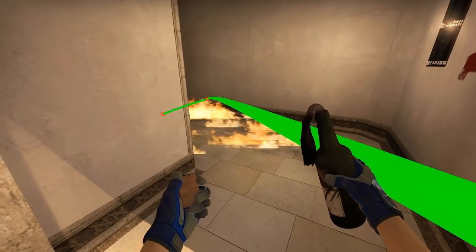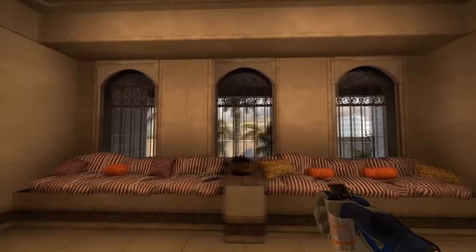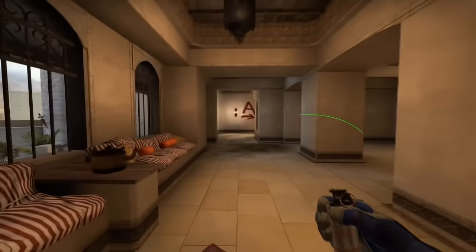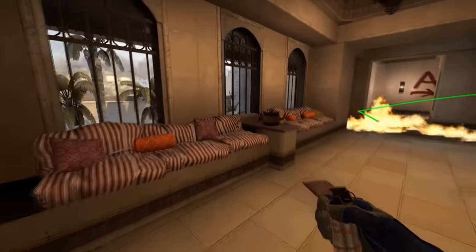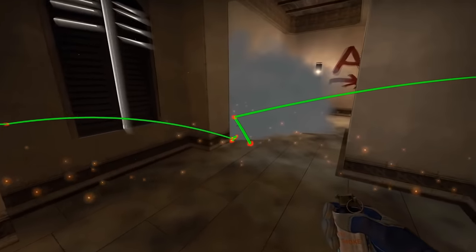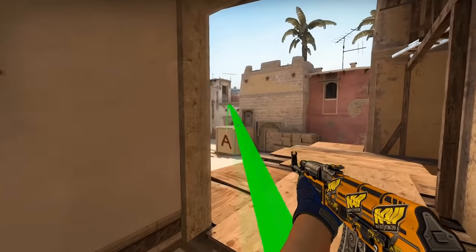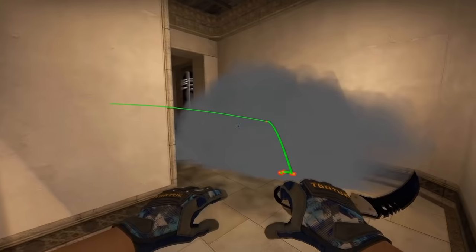Whenever someone molotovs palace deep like that and you're in there but you'd like to push out, keep in mind to look for the middle window here. When it comes in, look out for a little stony thing outside and run through your smoke so it bounces close to the palace wall — this denies the molotov. Now you can potentially peek out without losing your vision because the smoke leaves plenty of room for you to work with.